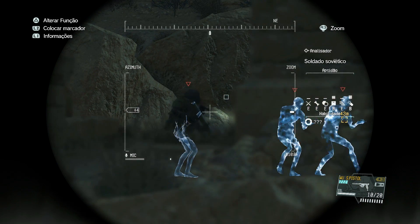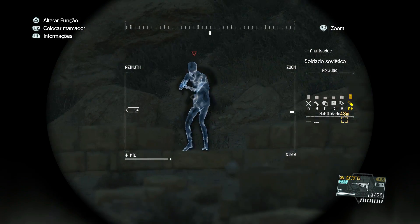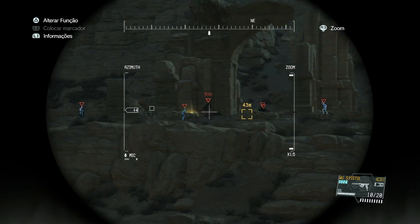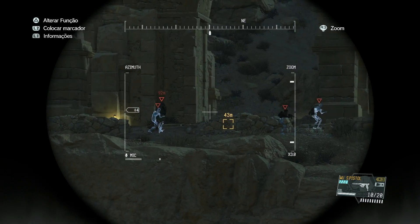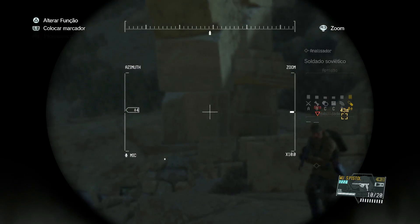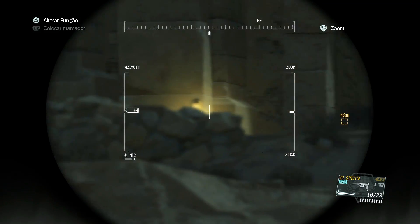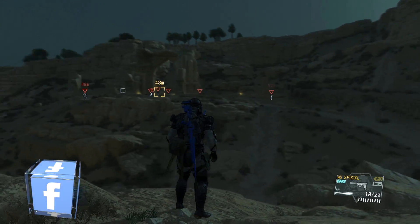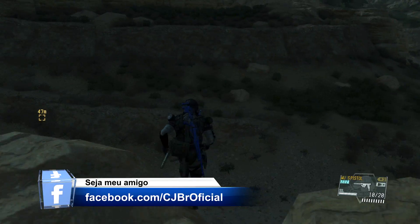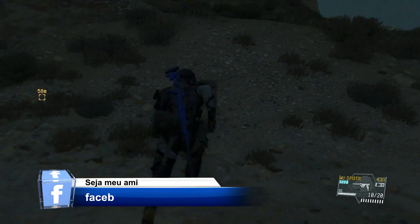Quando você pega o container, imagina que seja um minério de cobre que tem 2,5% de cobre — por isso que faz todo sentido esse volume gigantesco para extrair tão pouco do metal cobre. Estou usando o cobre de exemplo; é qualquer metal aí que você possa imaginar. Então você extrai o container, vai para a sua base, esse material será processado, e depois aparece essa tabelinha dizendo que o material foi processado. E aí sim, o material está disponível para você.